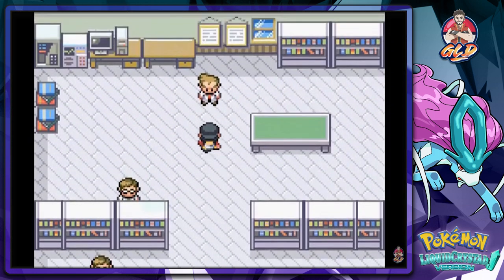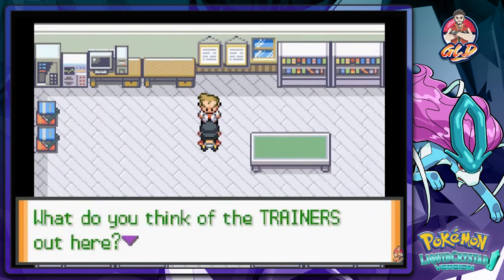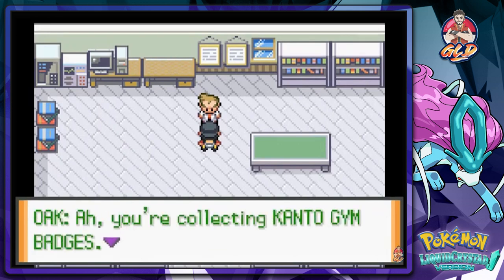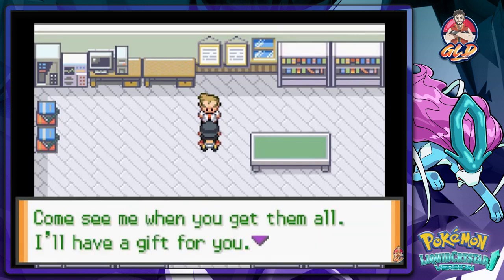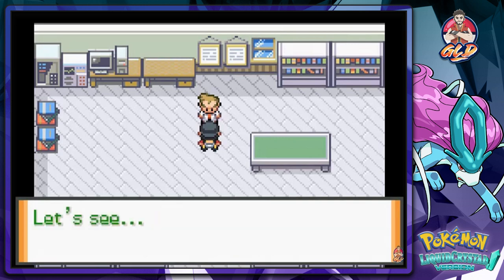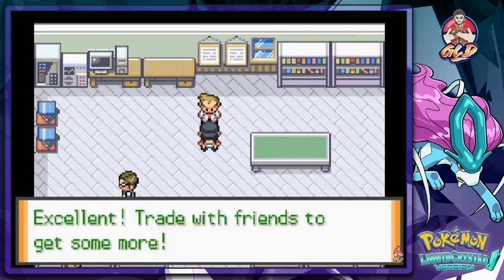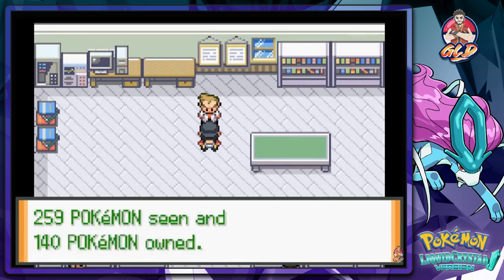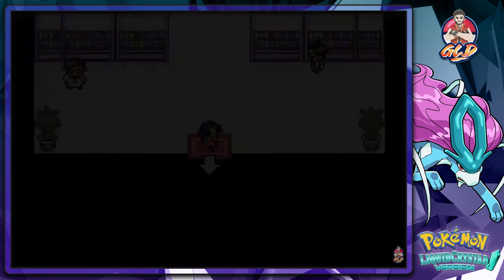Here is Professor Oak — he says it's good of me to come all this way to Kanto. Pretty tough trainers out here! He says I'm collecting Kanto gym badges, and to come see him when I have all of them because he has a gift. He checks my Pokedex — Kanto: 217 seen, 126 owned, rating Excellent. Trade with friends to get more. National Dex: 259 seen, 140 owned. He's looking forward to me filling the National Dex.